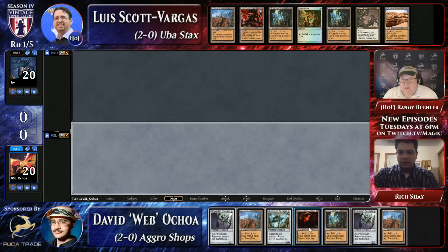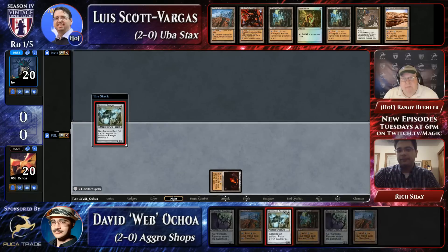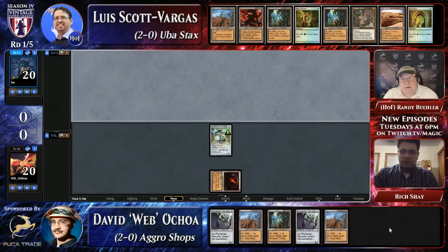He's got creatures. He leads with Ancient Tomb and gets a Ravager out, and then he's going to be able to keep deploying creatures, dealing with LSV's Moxes by using his Revokers, and then wasting LSV's land. He leads Workshop instead of Ancient Tomb. The reason I wouldn't lead the Workshop there is because it's such great Wasteland bait.